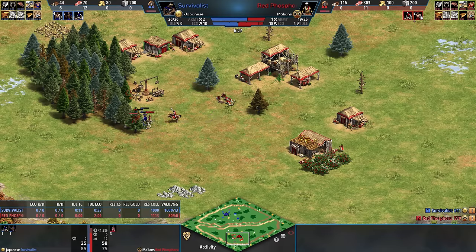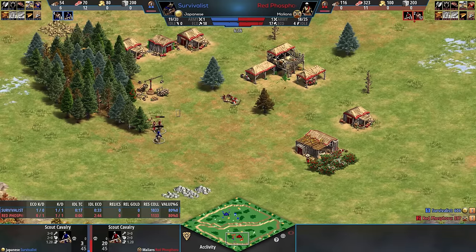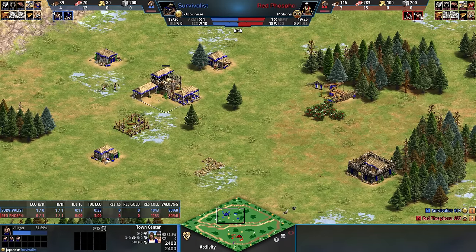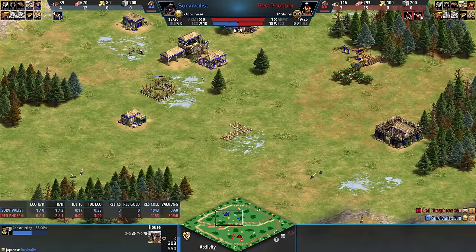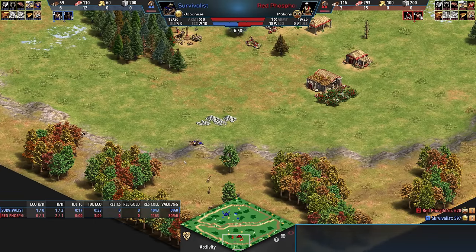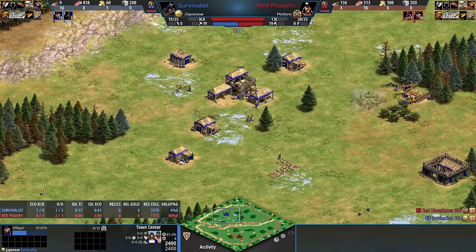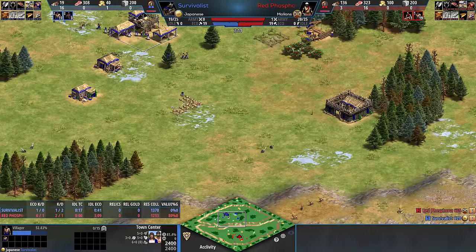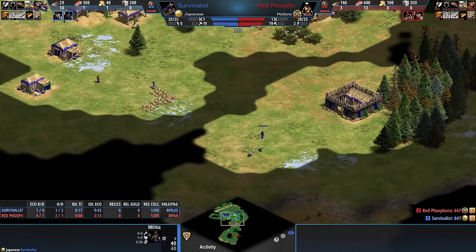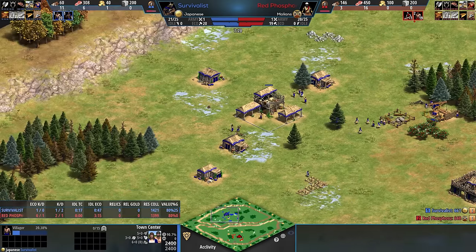Now I do need to point out that behind this, Survivalist, as he kills a villager — which he will finally be very happy about — he did not have the wood for a house. So actually losing that militia helped him, because otherwise he couldn't create the next villager. He does end up losing the scout, which means he could do without a house for a little bit longer. But Survivalist builds here — as cool as the whole militia thing is, he's down the sheep. And now he has made a militia to find his sheep. This is the downside of not scouting your base properly.